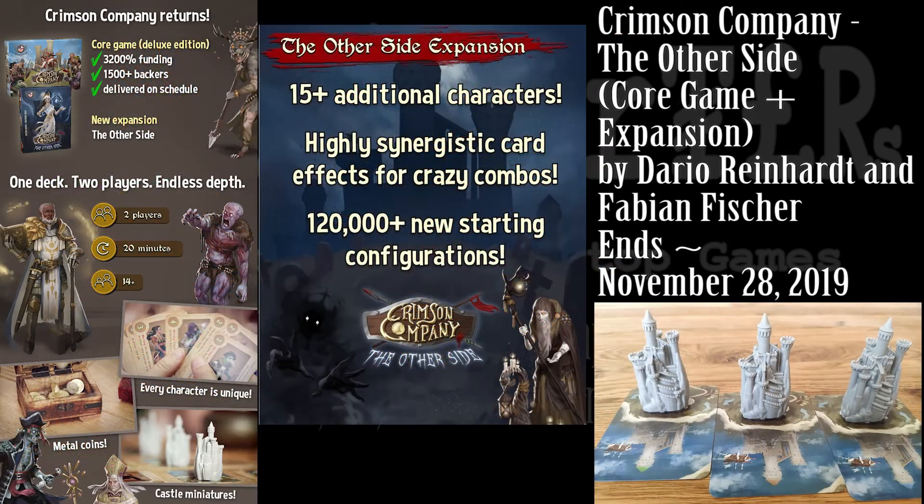Then we have a game of mercenaries coming back with an expansion — Crimson Company with its Other Side expansion. This is a game where you have neat little castle miniatures representing territories you're trying to pick up. You use metal coins to buy off the sellswords or mercenaries to do your bidding and conquer at least two of the three. This is another two-player only game, so if you wanted four or more, this probably isn't for you. But it plays really fast in about 20 minutes — just you and a friend at lunch — definitely an option.